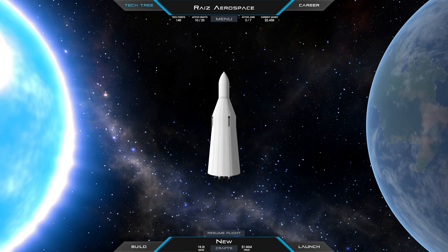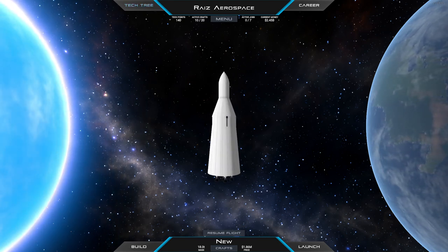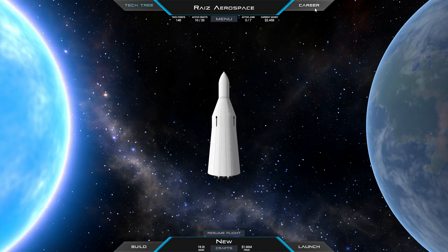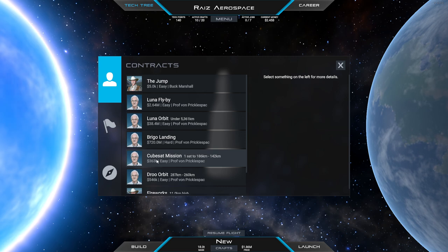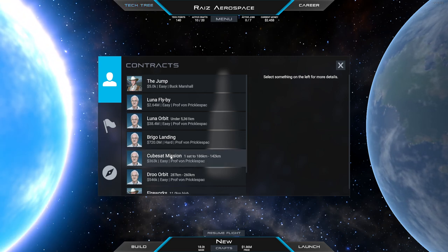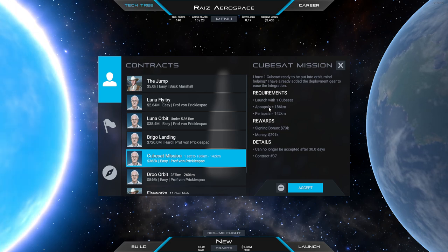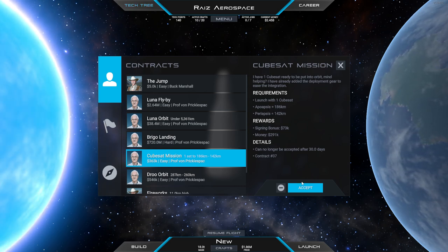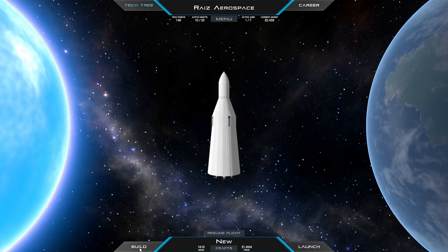Hello everyone and welcome back to Juno New Origins where I continue my career in version 1.0.4.0. In the comments, Pedro suggested that we should do the satellite contracts like the CubeSat mission, because there are other satellites that get unlocked by that. So I'm going to try and go as fast through these as I possibly can, so we'll pick that up and let's get building.